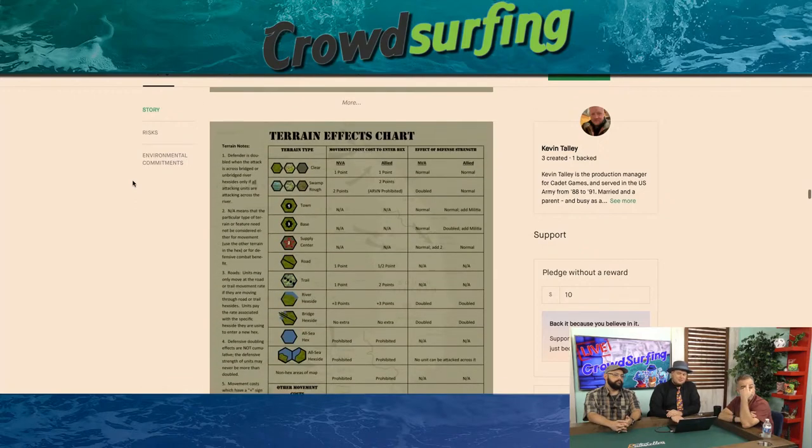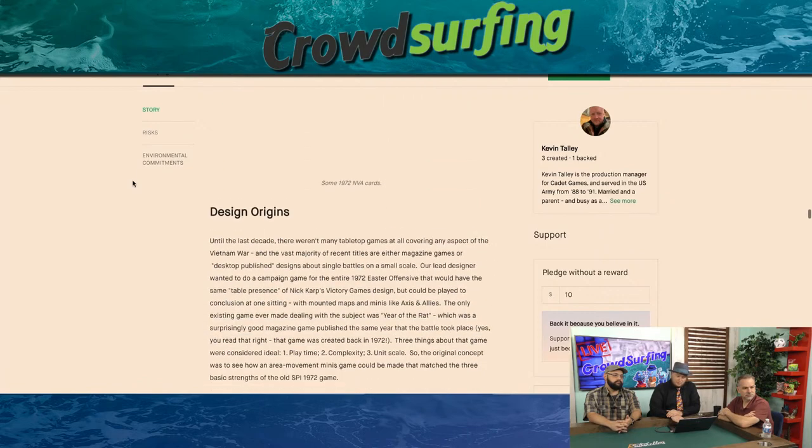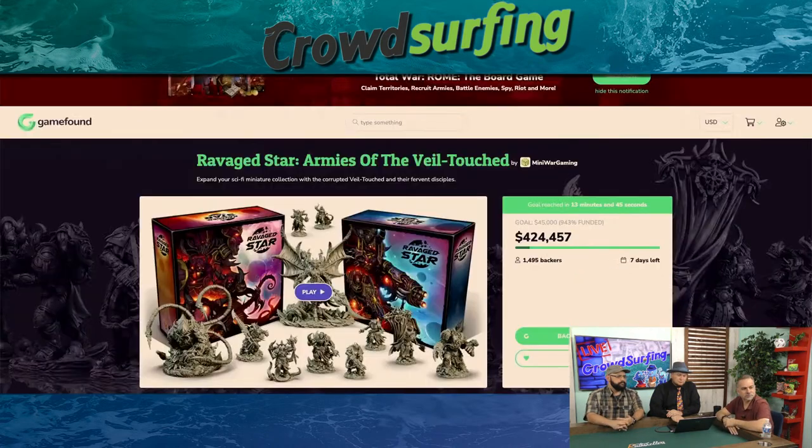There's one war game later on that I think looks better. Back to GameFound — Ravage Star: Armies of the Veil Touched. That's a name and a half. I was confounded by what this is. This is not a game as far as I can tell — it's sci-fi miniatures to use in your games. I'm confused that this has a whole world built around it.